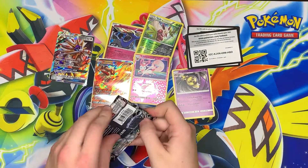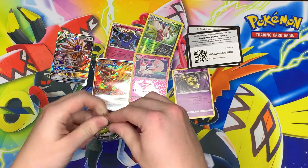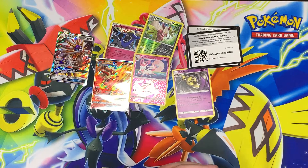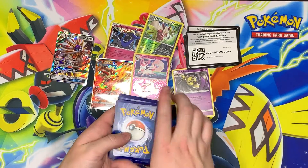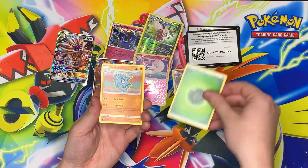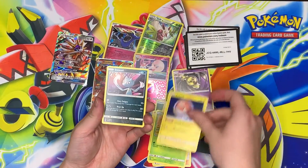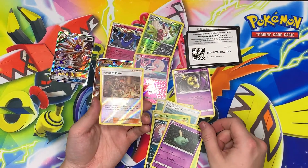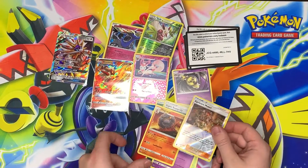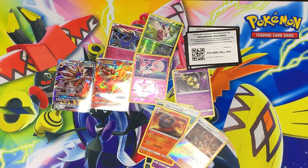On to our last pack — the second Celestial Storm — seeing if we can get a little more luck, maybe a Rayquaza. We got a Grass Energy, Pupitar, Fisherman, Super Scoop Up, Trico, Voltorb, Sneasel, Seedot, Golpin, a Reverse Apricorn Maker — that is a nice card — and a Magcargo, which is also a very playable card. Awesome!